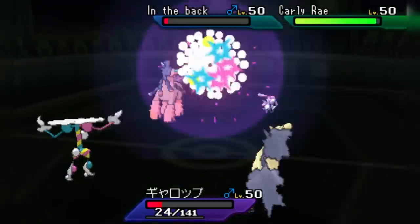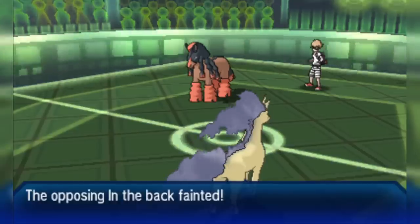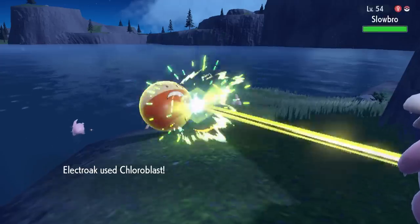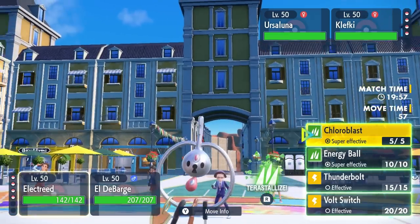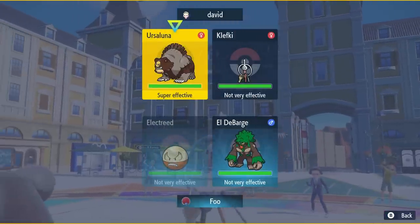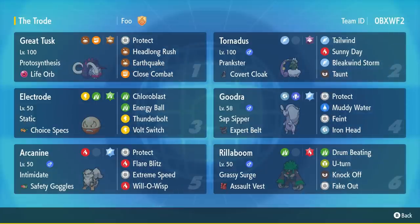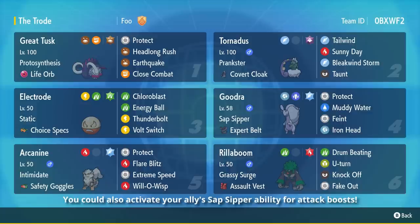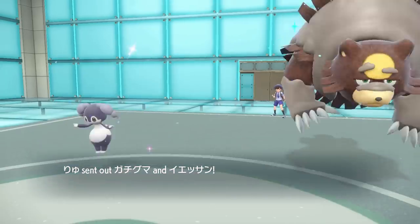Whereas Mind Blown is a big explosion that hits everything on the field, so you can spread around massive damage. I expected Chloroblast — which sounds like an explosion and has the same base power as Mind Blown — to be more similar to Mind Blown and hit everything on the field. Unfortunately, looking at the animation, that doesn't seem to be the case. It looks much more like a beam than an explosion, and it is indeed a single target move. I think this is a massive missed opportunity for Hisuian Electrode because, being so fast, it could spread massive damage in doubles battles before anything could move.